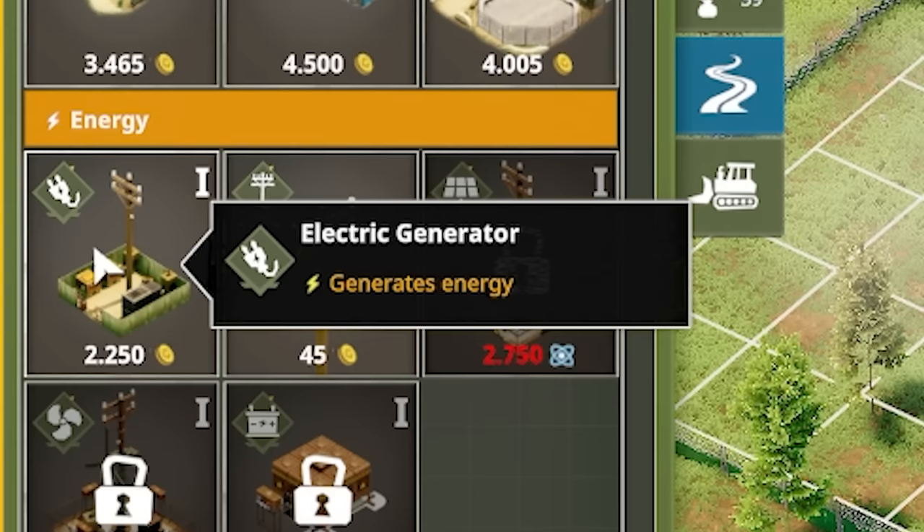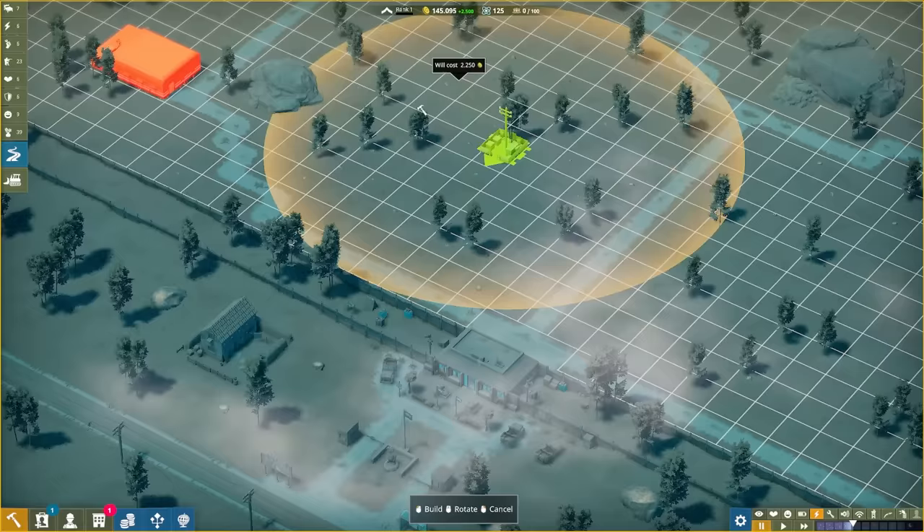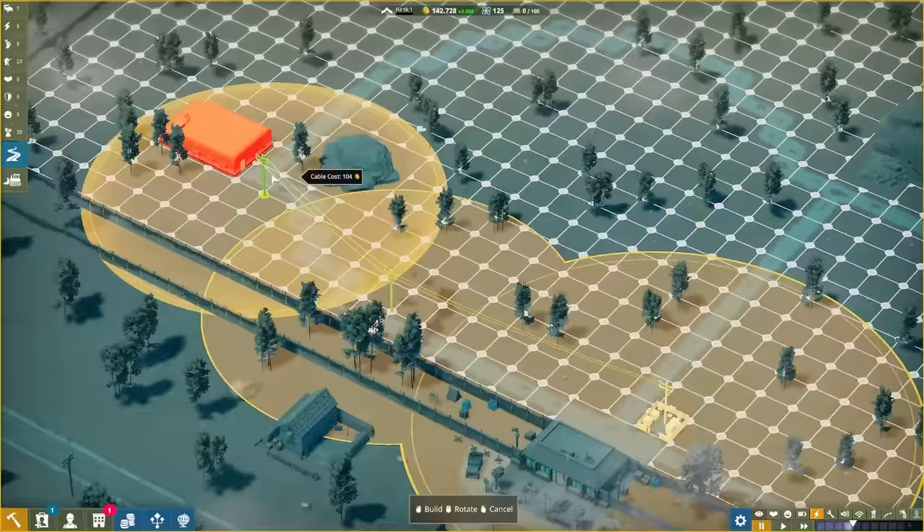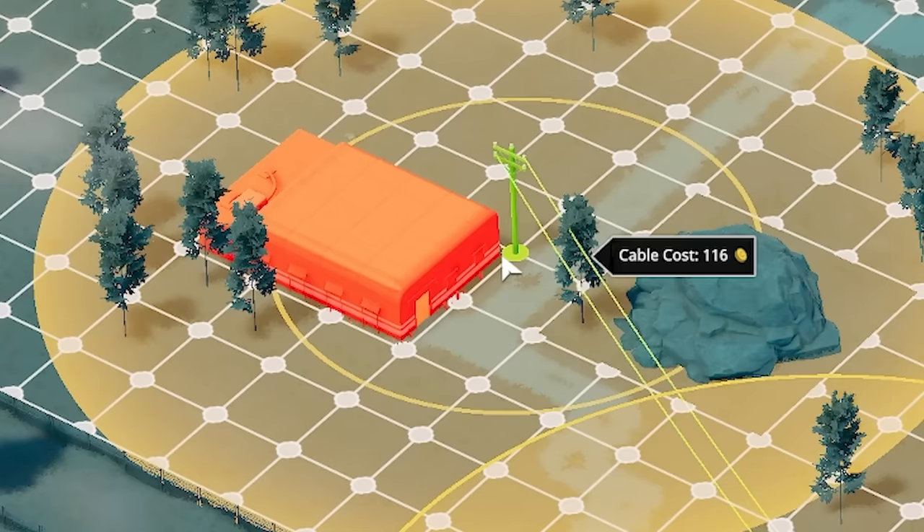If we come to energy, we can create an electric generator. You can see the area that it covers. I'm going to shove these sort of just down the middle for now, and then we can use electric poles to take electricity from there to everywhere else. If I keep these close to the path, they shouldn't interfere with the buildings, so I can put that right outside the front. Sorted.